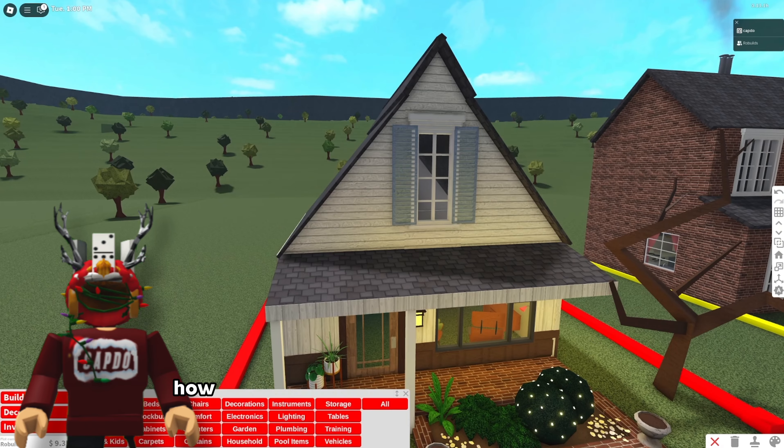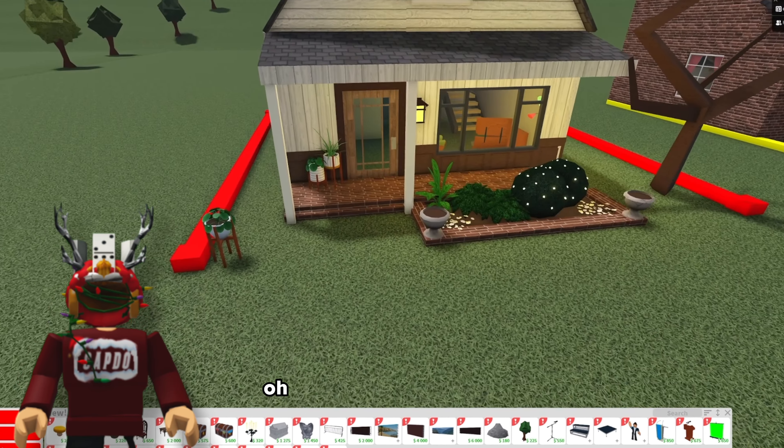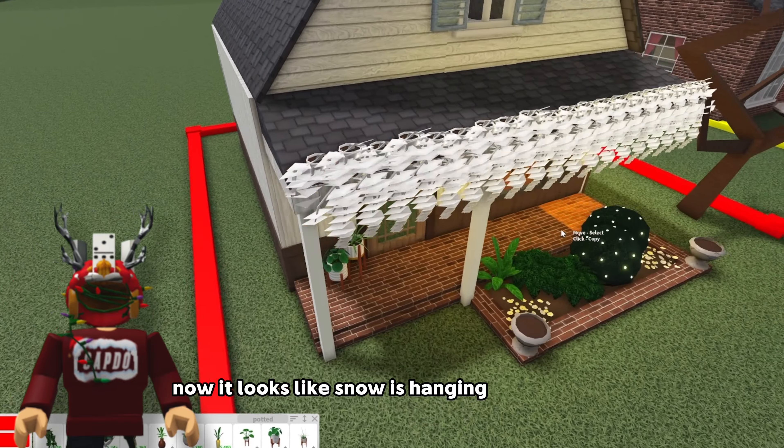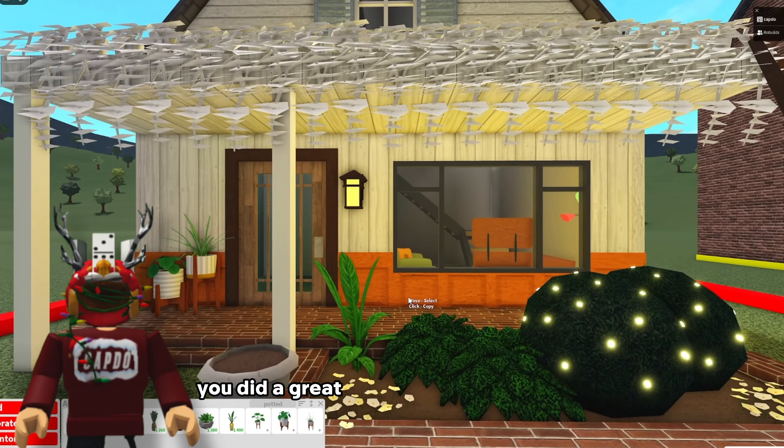Oh wow she had a whole layout in there. Awesome. How can I get stuff to hang over the edge? Oh there's the potted vines - that's right. We'll just say it's a snowy roof. Now it looks like snow is hanging off the edge. It really doesn't. Jaxie did a great job with this run for you, I can't lie.